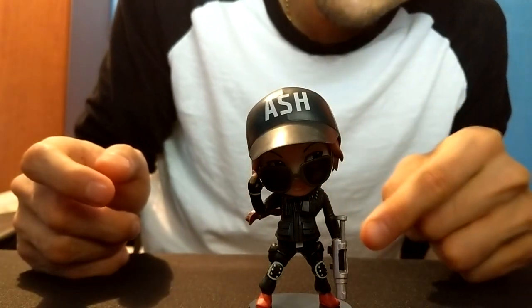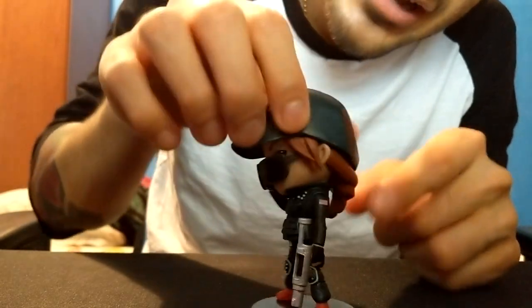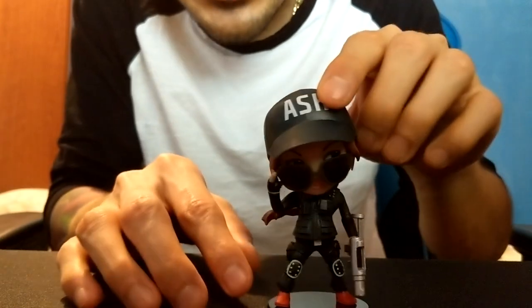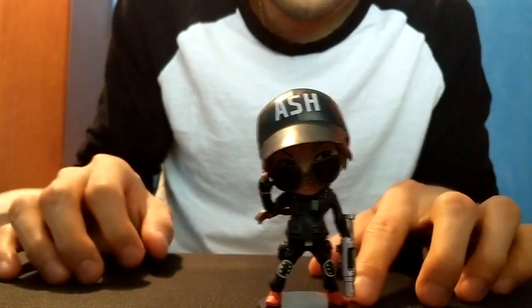You can see she has her gadget here, which she could use to breach through walls. If you look here on the side, it has the logo of the USA flag, and they put really good details on it because it's very clear. She has her knee pads here as well, and she has a nice, beautiful pose — like she's ready to go into action.